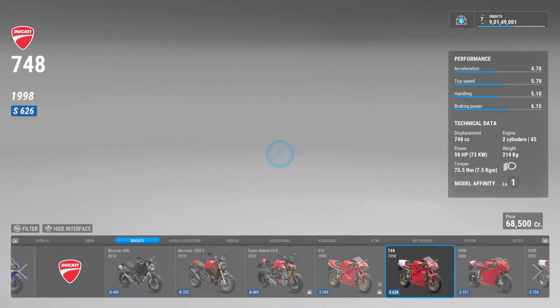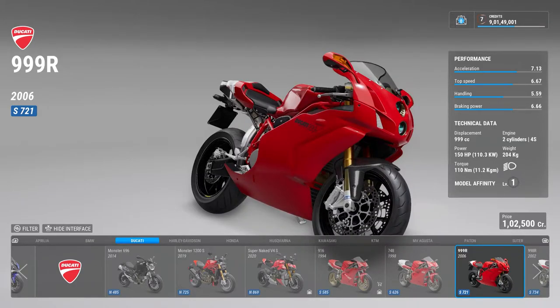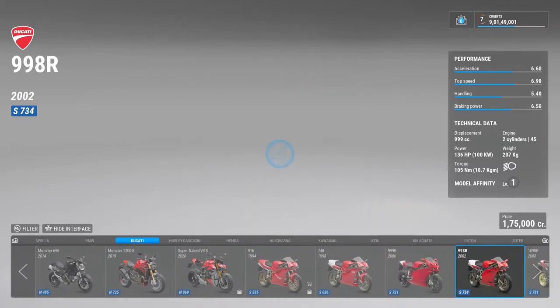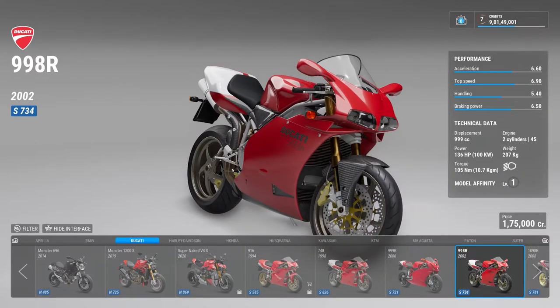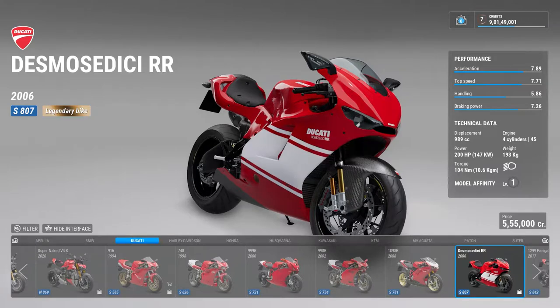Then there is the iconic 916, then there is a 748 — they're all from the same era. Then there is the 999R — this bike was a legend. It was used in movies, it was in every single game you can think of. It was introduced to me in Test Drive Unlimited. Then there's a 998R — that's the bike that guy keeps riding in the movie Biker Boys — and there is a 1098R, and there is a Desmosedici RR.